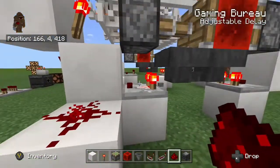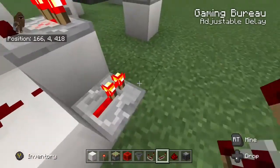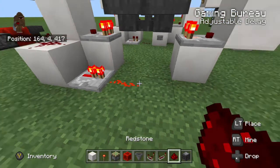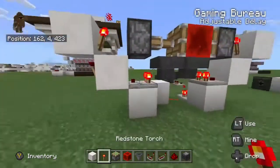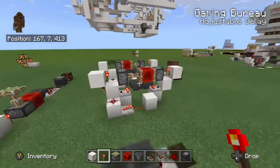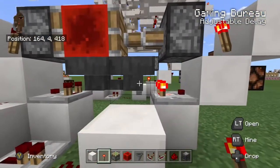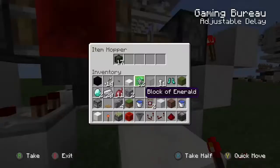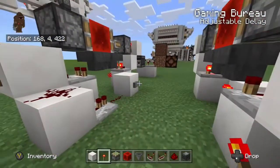If we take a redstone output from this block here, we can power a repeater below it and run that repeater into a block next to our far hopper — we're going to skip the first one. If we go ahead and put a redstone torch on that block's face underneath one of our hoppers, we'll find that when the connected hopper is empty it will turn the torch underneath the hopper on and lock it so that items cannot flow back out of it.